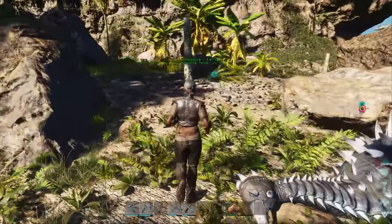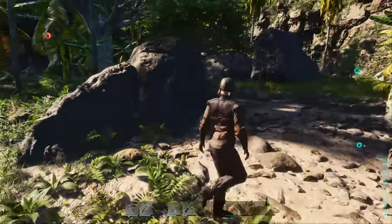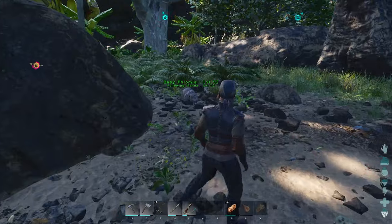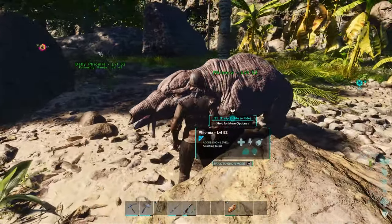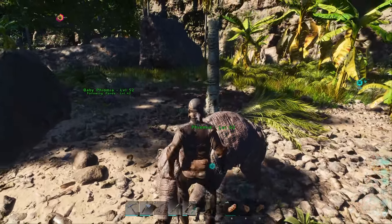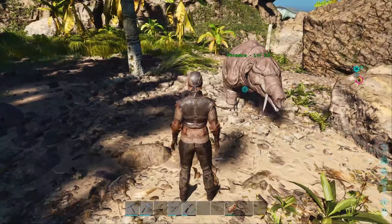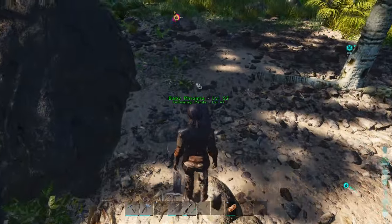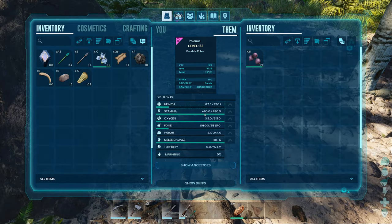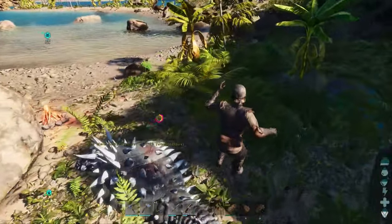I tamed the parent, and then I got the baby — just imprinted. With imprint? Yes, with imprint. Now I have two fumas: one baby, one parent. One adult fuma and one baby — the baby I still have to grow up. Now we have three things.